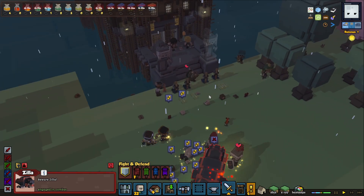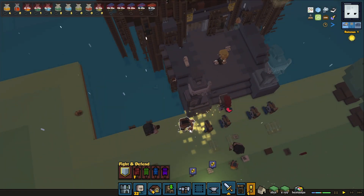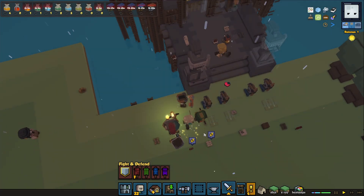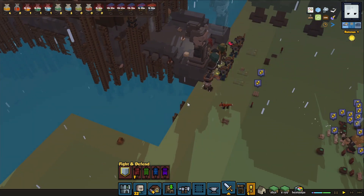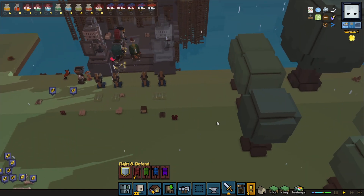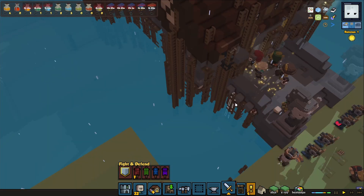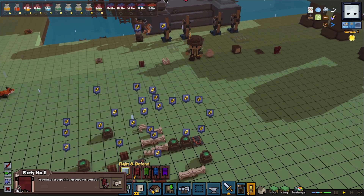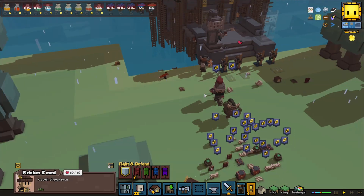Later on we're going to make this pretty powerful when we put out some turrets — I'm thinking of some pillars to put them on. Then when I need to reload them I will add a ladder. I want it to look pretty cool without having lines up to the bridge ruining how it looks. Oh, looks like we got an adventurer coming out here — it's Patches Key Med. Welcome to Outtown.